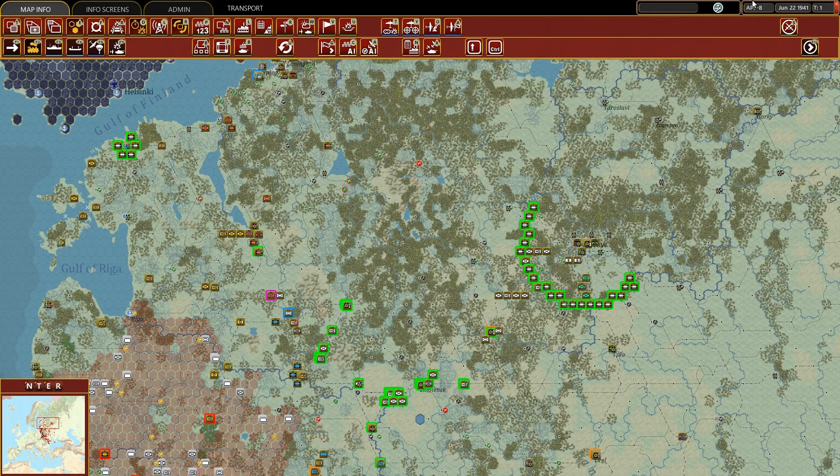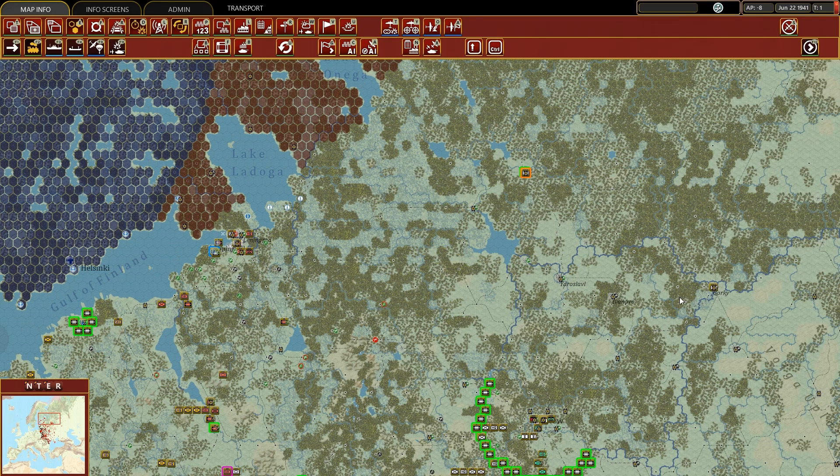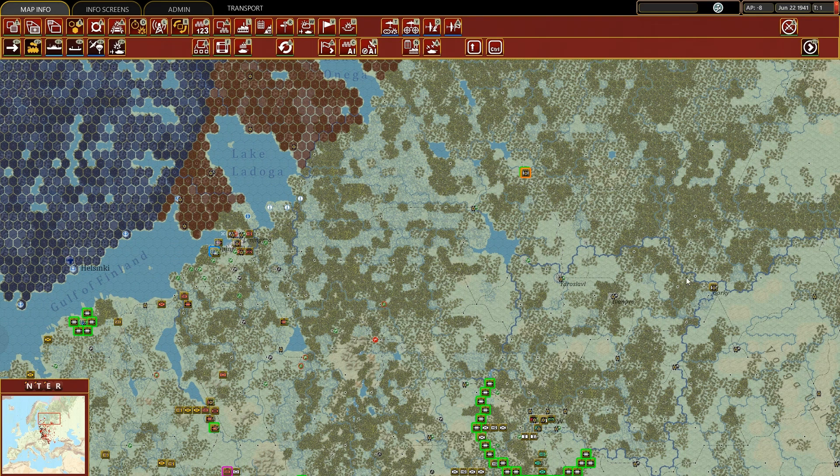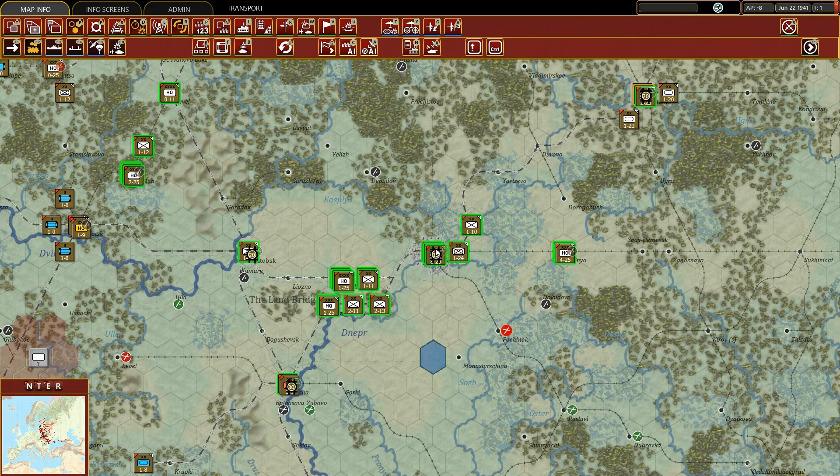This can be extremely powerful, especially for the Soviets on the very first turns — turns between 1 and 4. It's really powerful to move your divisions on railways and then unload them on level 2, 3, 4, 5, or 6 railyards.